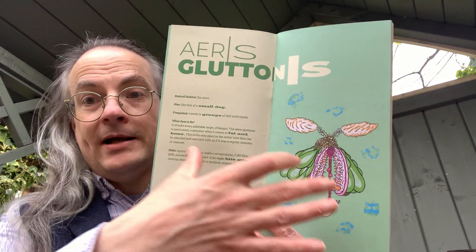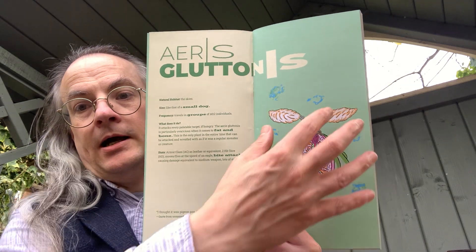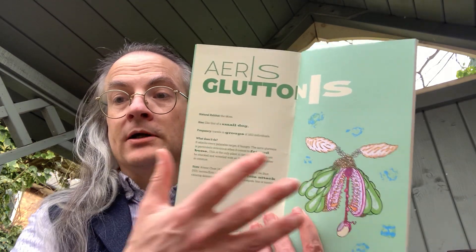So we have the Heiress Glutinous, presented as a double-page spread — text on one side and a full-page illustration on the other. Natural habitat: the skies. Size: like that of a small dog. Frequency: travels in groups of 1d12 individuals. What does it do? It attacks every palatable target if hungry, and is particularly avaricious when it comes to fat and bone. It's the only plant in the zine that can be attacked and wrestled with like a regular monster, with stats for armor class, hit dice, fly speed equivalent to an eagle, and a bite attack. There's a quote at the bottom from an unnamed survivor.